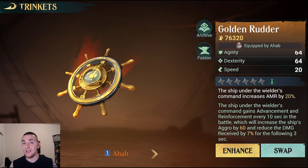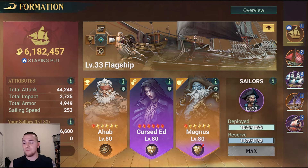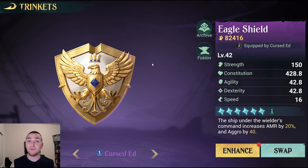It is aggro and damage mitigation mixed together. However, you don't need more than one Golden Rudder. The other trinkets that you can put on your flagship are going to be the Eagle Shield. This is a great trinket — it is actually better than the Golden Rudder in some ways because it has aggro. It still has 20% armor when it is a purple max refined or a gold 0 refined. The Golden Rudder only gives your flagship bonus aggro every 10 seconds for a 3-second period, so the other 7 seconds you don't have the aggro bonus. The Eagle Shield will give you armor and aggro all the time.